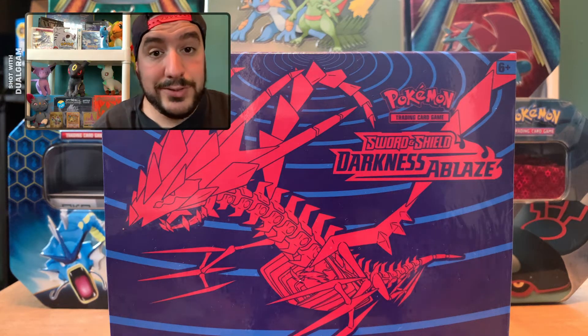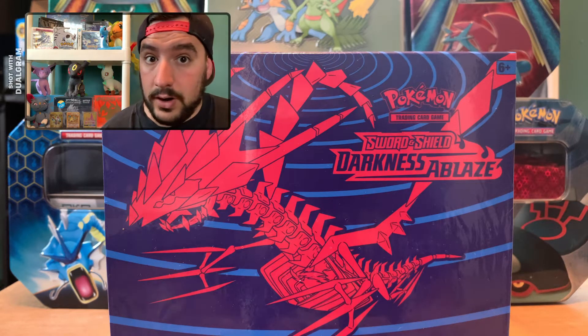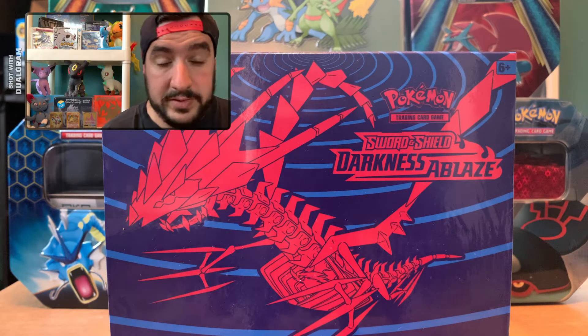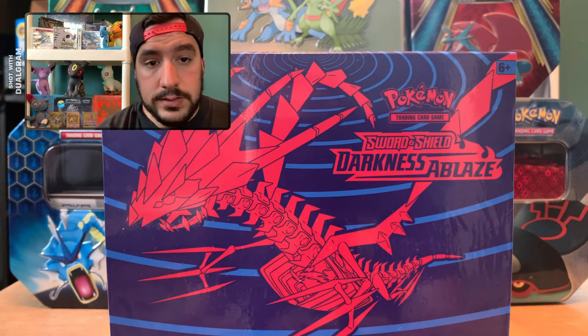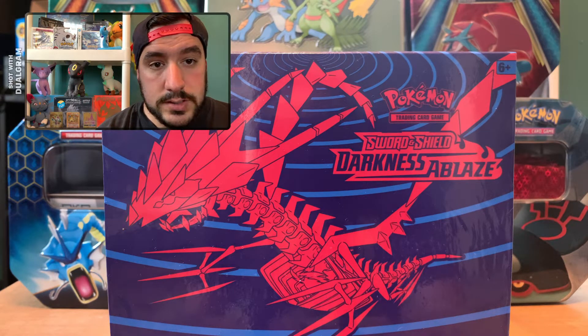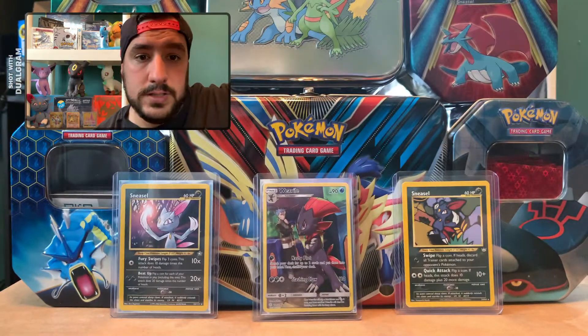What is up, guys? Shadow Sneasel, we are back here again. I told you I had more Darkness Ablaze for you. I went all out on Darkness Ablaze. I bought a bunch of stuff. Right in front of you here is the Darkness Ablaze Sword and Shield Elite Trainer Box.